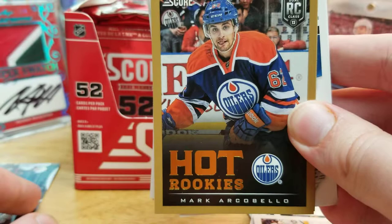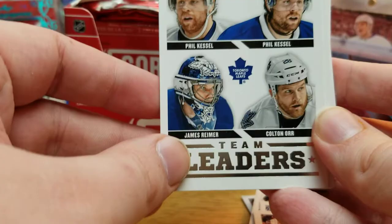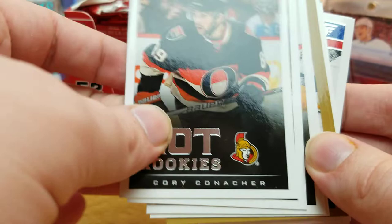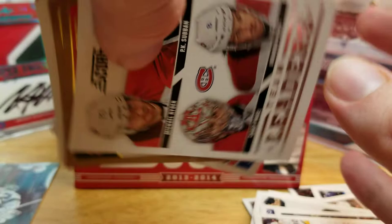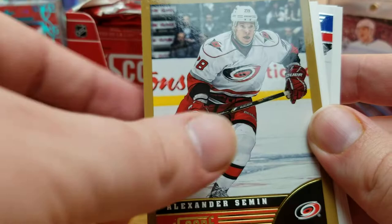We got our gold parallels, a gold rookie and hot rookie of Mark Archibald, gold team leaders of the Red Wings — Datsyuk, Zetterberg, Howard, and Tootoo — regular team leaders of the Leafs: Kessel, Reimer, and Orr. A season highlight of Marian Hossa, hot rookies of Charlie Coyle, Corey Conacher, Dustin Schultz, and Calvin Pickard, team leaders of the Habs: Prust, Huban, Price. Gold parallels of Tange, Seidenberg, Kippershoff, Hoodler, Semon, and Sagan.